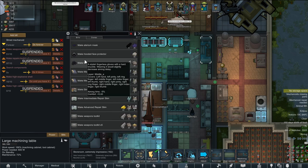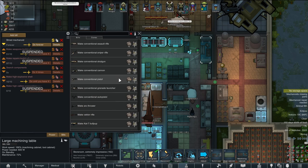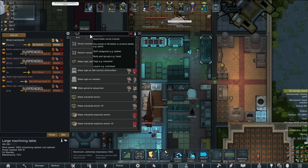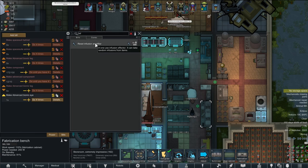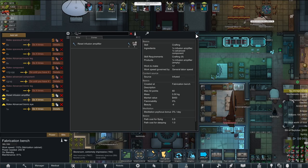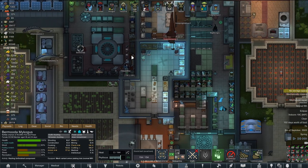Tactical gloves are done — aiming time down, comfort up. That is neat. This is where we do the infuser — the infusion amplifier. Reset infusion amplifier. Can anyone of any skill level do this? No, you need a crafting skill of 8. Bermuda, you're up — go do this real quick.